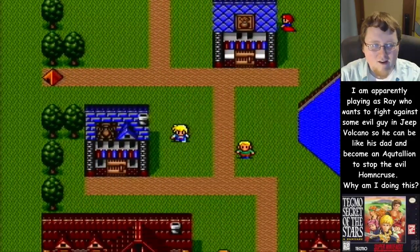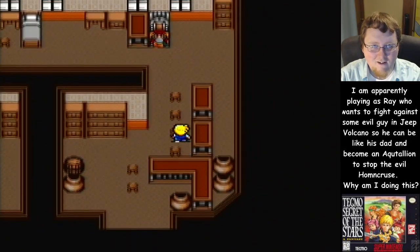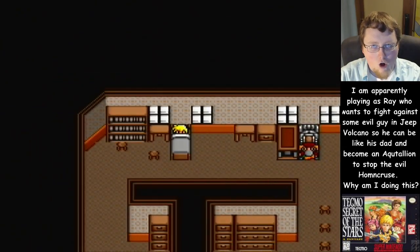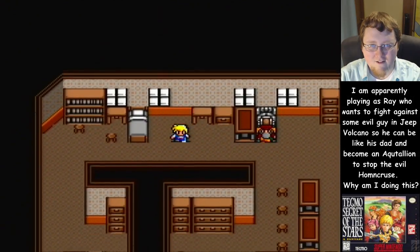Actually I think Uncle Save has a bed. Uncle Save — E-I-E-I — never mind, we're sleeping right now. There we go. Oh man, I need to go to this Jeep Volcano because I have to go fight against one of the followers of Homincruz.